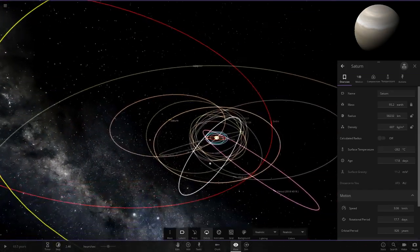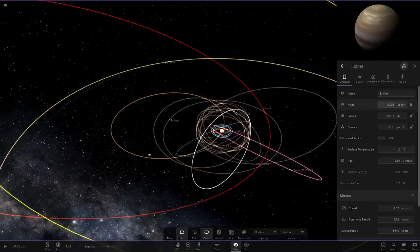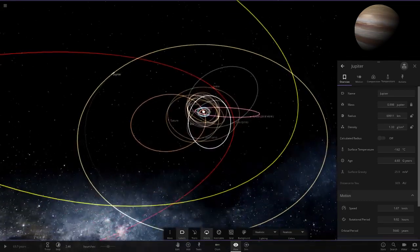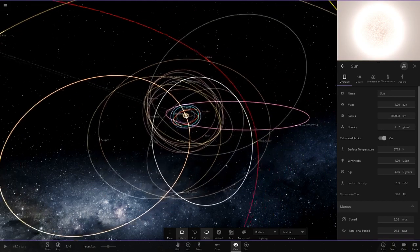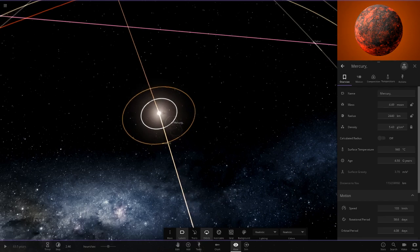Saturn and Jupiter have just been abandoned at the edge of the solar system, chilling out in complete darkness. Pluto and Ceres got annihilated, so there's no point doing any other small objects — they'd all just fly into the Sun.